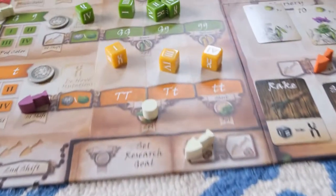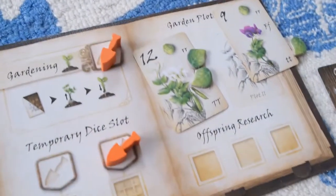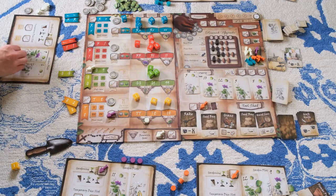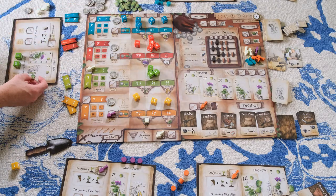This is a worker placement game themed around the research science of Gregor Mendel, who discovered modern day genetics at his abbey in 1873. You and your friends will be taking on the role of research scientists. The way that you generate victory points is by validating the genetic traits on each pea plant card, one by one.